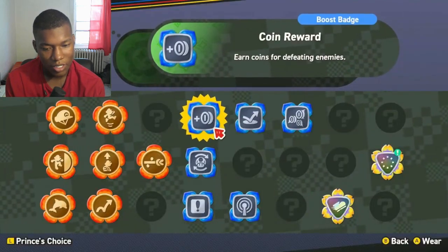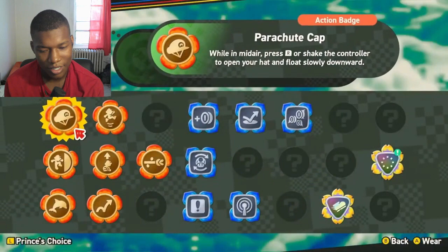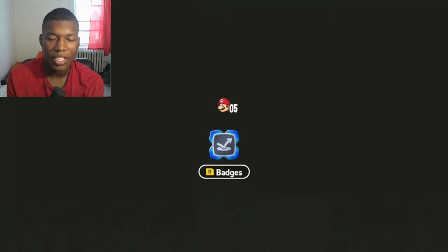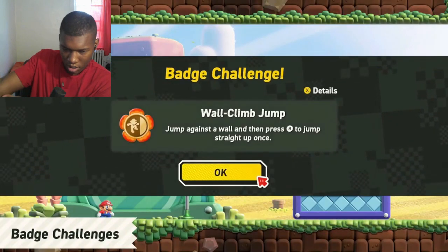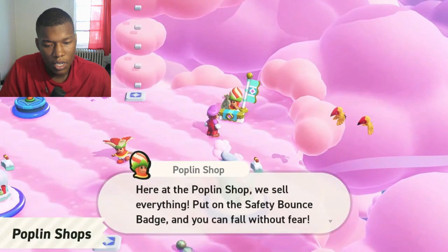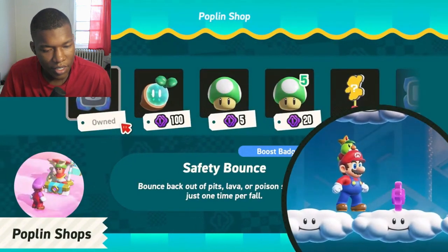Only one badge can be equipped per course. Oh, okay. Or when starting a course — or if you don't make it through, grab a different badge and try again. I like that, so you can switch them out. Some badges can be earned by clearing special badge challenge courses. While others can be purchased from Poplin shops on the world map. I like how that flower gives you hints and stuff like that. I love that.